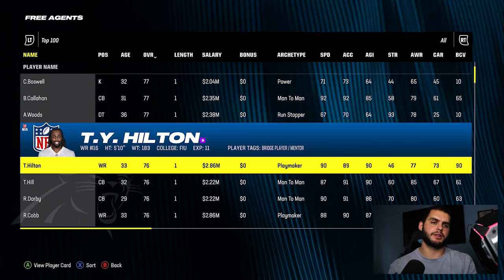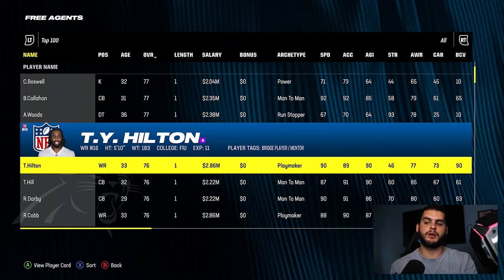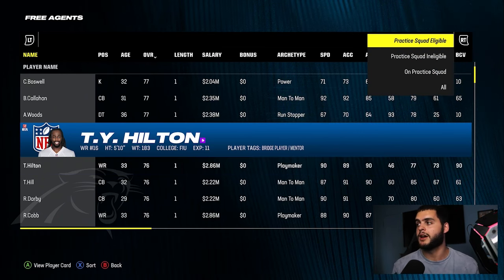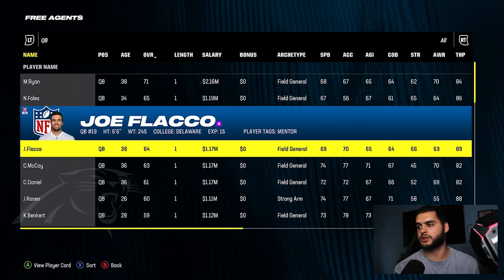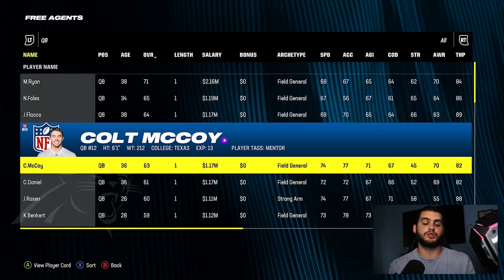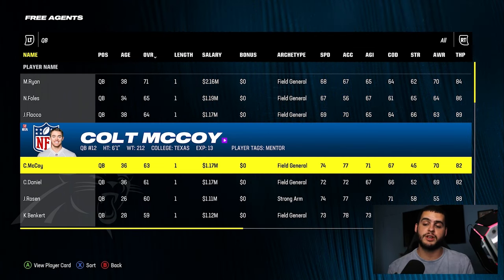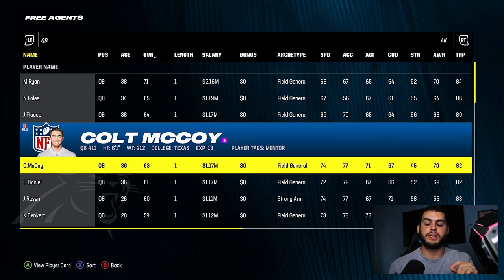For example, if you add Ty Hilton to the Panthers roster, DJ Chark, Jonathan Mingo, and other receivers will get an XP boost from weekly training because Hilton is on the team. You can have more than one mentor, though there is a diminishing returns cap at some point. A strategy last year was having like three backup quarterbacks on the squad all with mentor tags. In free agency, while everyone chases flashy players, you can quietly pick up these mentors.